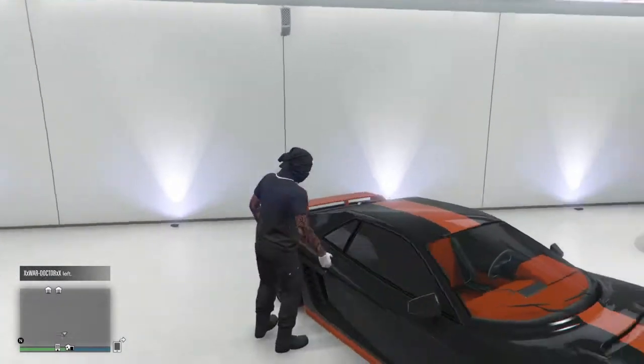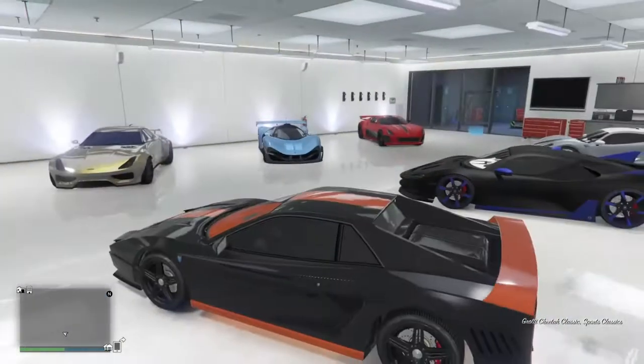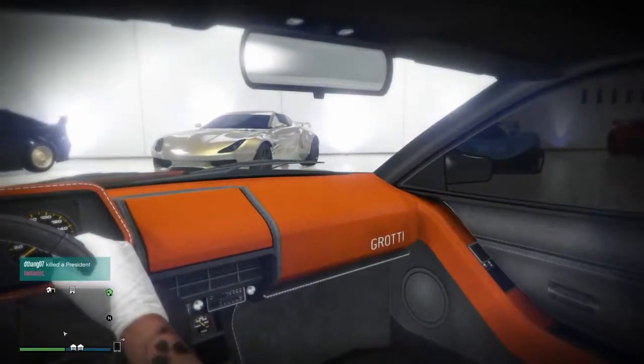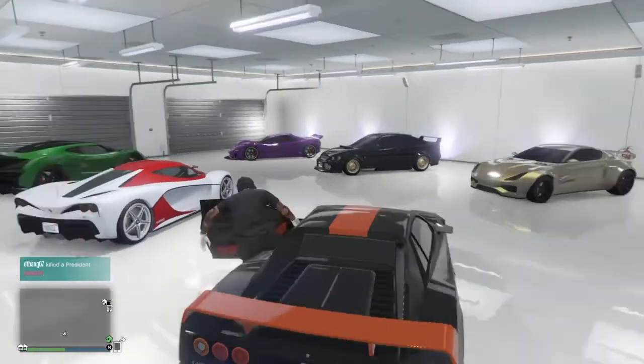This is the Grotti Cheetah Classic I think, yeah. Nice orange and black, orange interior. Don't get out of that though.